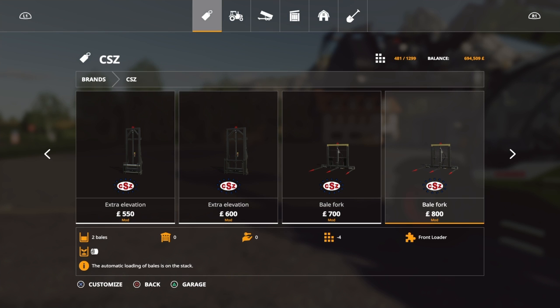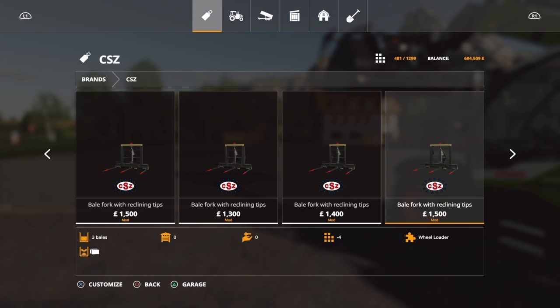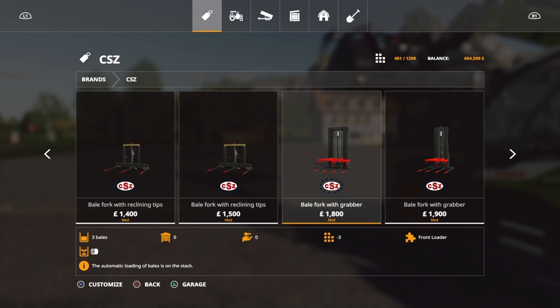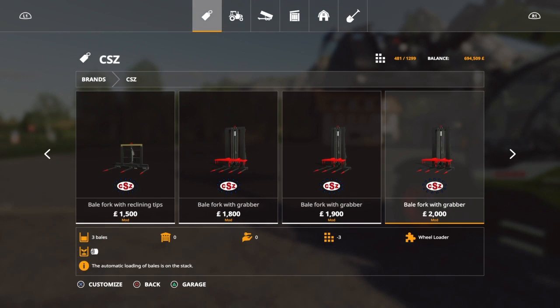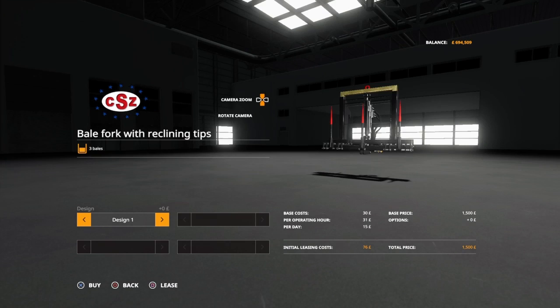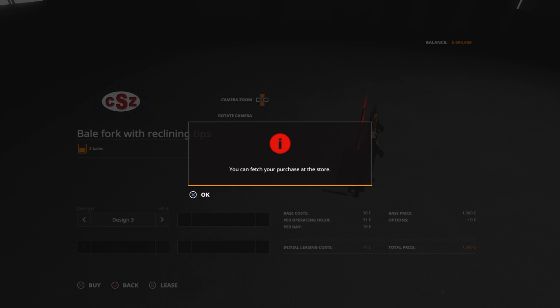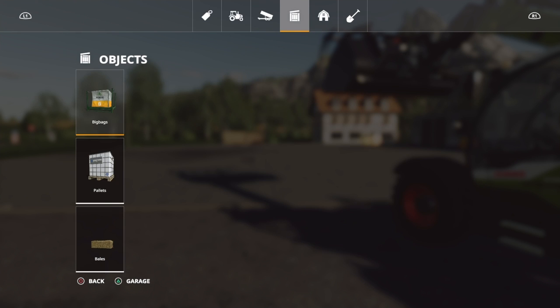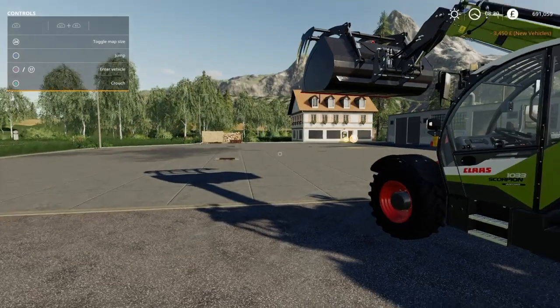The thing that has really sold me with this pack is there are automatic loading bale forks, which I think is awesome. There are so many - if we pick one... that's quite interesting - bale grab like that. I mean you really have to be honest, I definitely would recommend downloading this pack because there are just so so many tools in this pack. So if I buy some bales - I think it was square bales - and grab the wheel loader, hook this up...